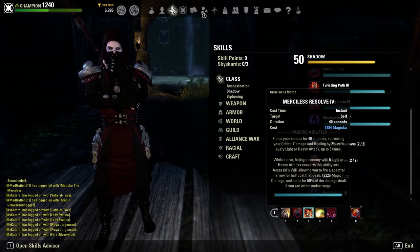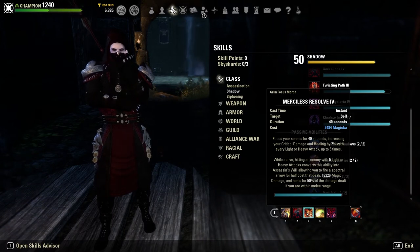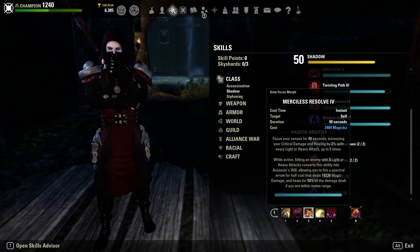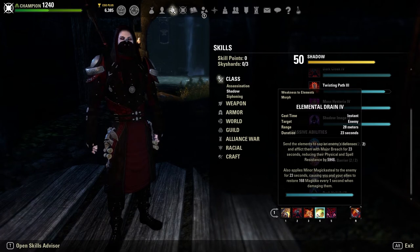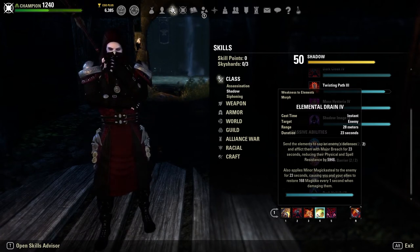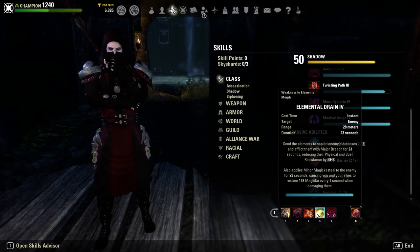Once Merciless Resolve is fully stacked after five light attacks, it converts into Assassin's Will, allowing us to fire off the spectral bow to deal approximately 19k magic damage and heal for 50% of the damage dealt within melee range. This is our big primary burst skill — a lot of our damage comes from here, so your light attack weaving needs to be on point. We also have Elemental Drain, which enables a ton of recovery for the build via Minor Magickasteal giving us about 340 magicka recovery, and it provides Major Breach giving us almost 6,000 penetration — great for both offense and sustain.